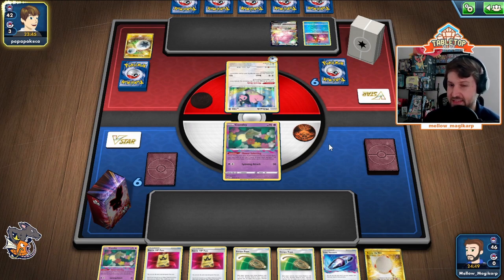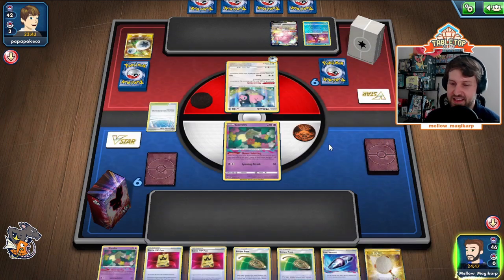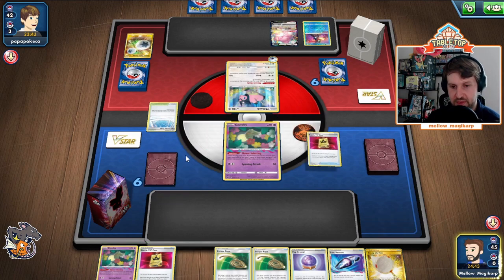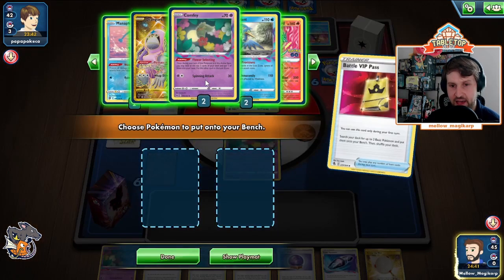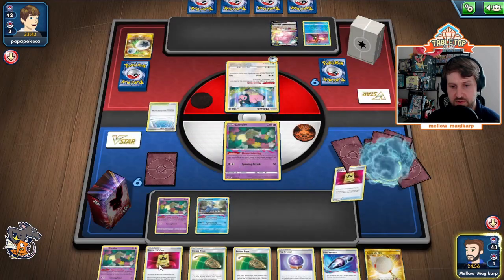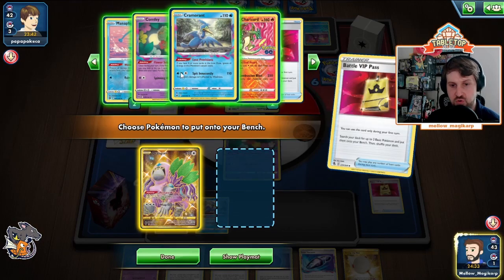We're also going to have to be careful with our fire energies and our Lost Vacuums in this matchup because they probably play four Paths at the very least. That just means we can't play our own Path. So we're going to drop a VIP Pass, grab the Oranguru.